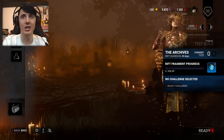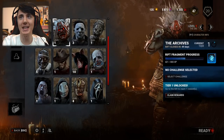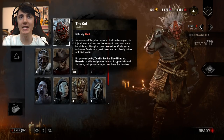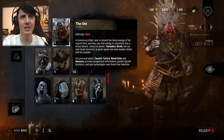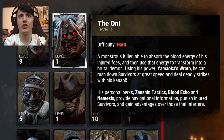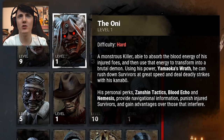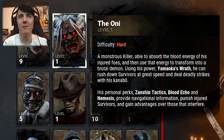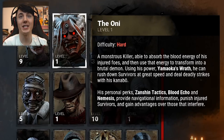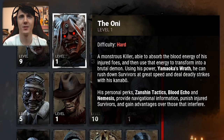There's a new killer in town, guys, and he looks absolutely amazing. Look at this big beefy boy. He is called the Oni — I think it's Oni. A monstrous killer able to absorb the blood energy of his injured foes, and then use that energy to transform into a brutal demon. Using his power, Yamaoka's Wrath, he can rush down survivors at great speed and deal deadly strikes with his Kanabo.